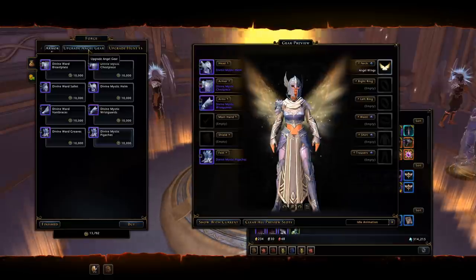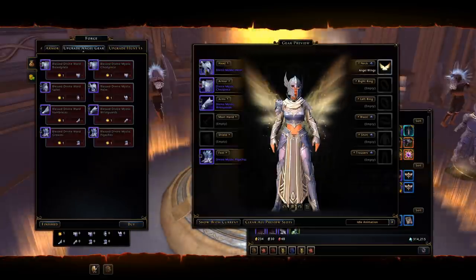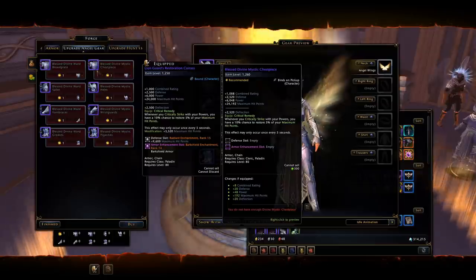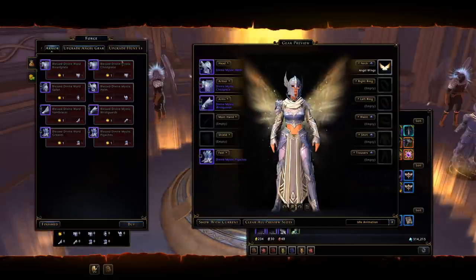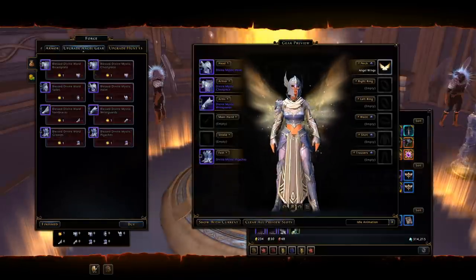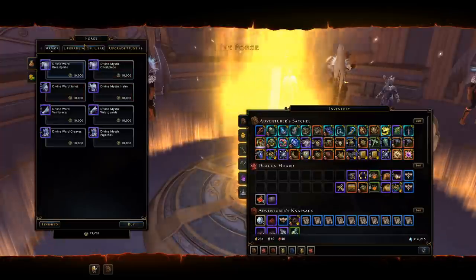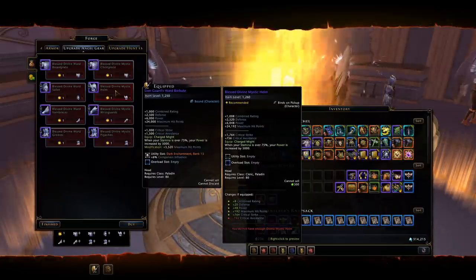Moving to the upgrade angel gear tab, you can upgrade this divine armor all the way to 1260 item level — that's 10 item levels higher than the Lion Guard set, making it a bit better. To obtain upgraded gear, you first purchase the armor for 10,000 Zariel favor, then purchase a duchess blessing for around 12,000 Zariel favor. So all in all, to get the upgraded divine gear you'll spend 22,000 Zariel favor per piece.